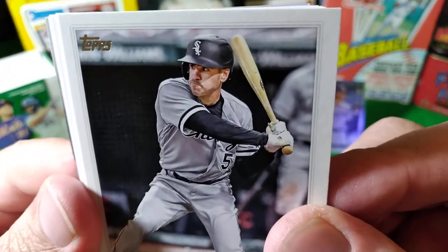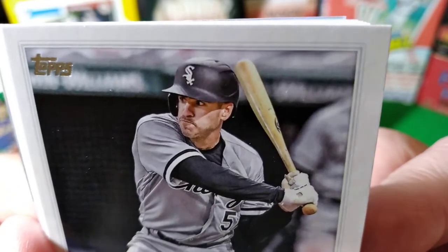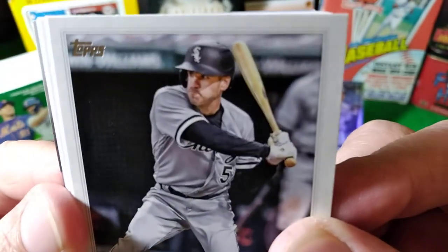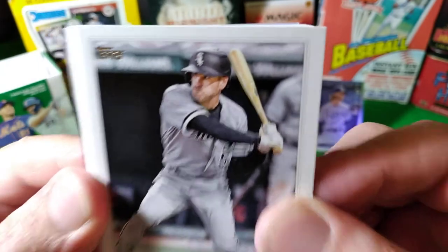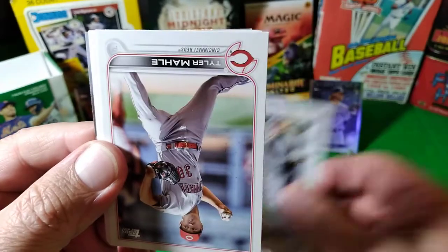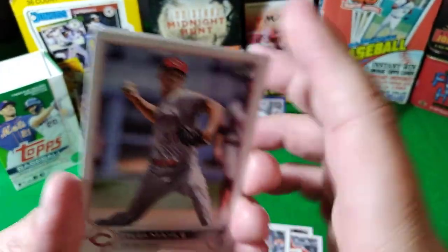Oh, we got Adam — look at that face. He plays for the bad guys and he looks like a bad guy. He looks sinister, he wants to do damage to the ball. Don't be mean to the ball — what did the ball do to you? Nothing. That's the answer — the ball did nothing to you.